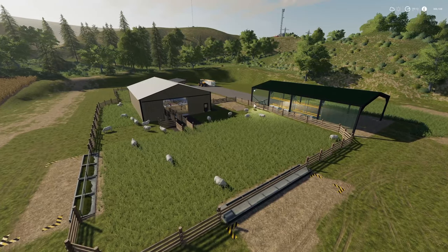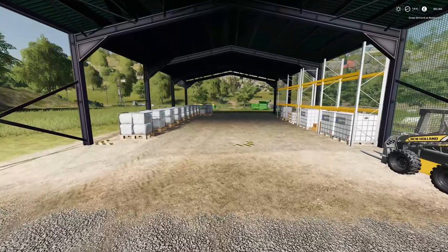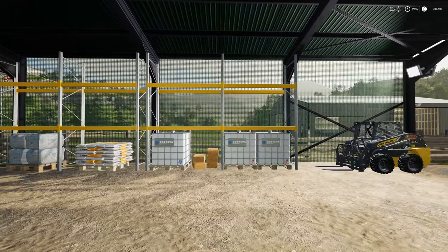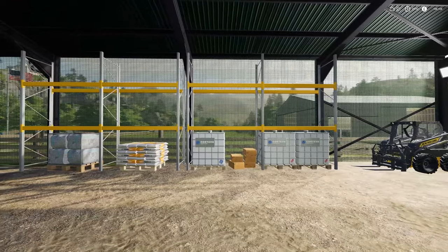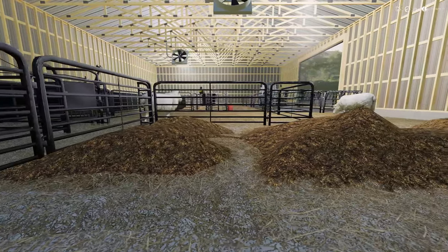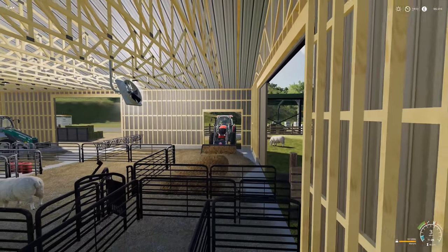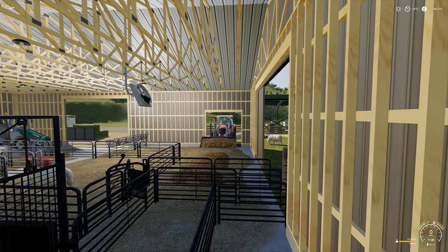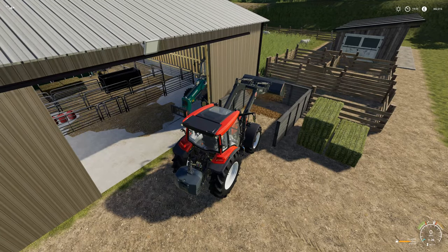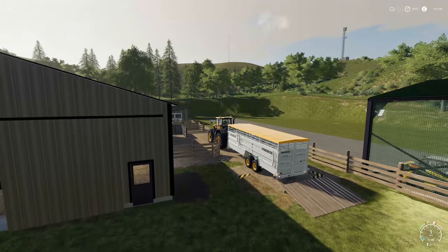Version 2 of the Sheepfold mod expands on the first by adding a large storage shed where your wool appears, storing much more than the original. There are also shelves for pallets, fertilizers, or whatever you need, and the shed has spotlights at each end. With this version your sheep will produce manure, which collects inside the main building and requires a front loader with bucket attachment to pick up. A storage area outside is ideal for storing manure, and the pasture capacity is increased to 250.